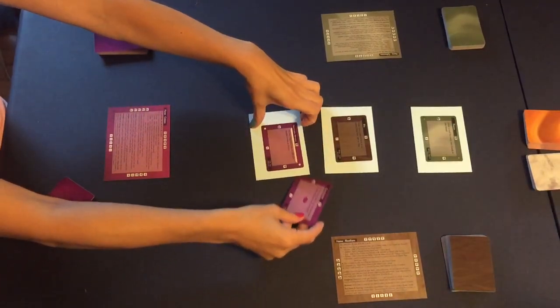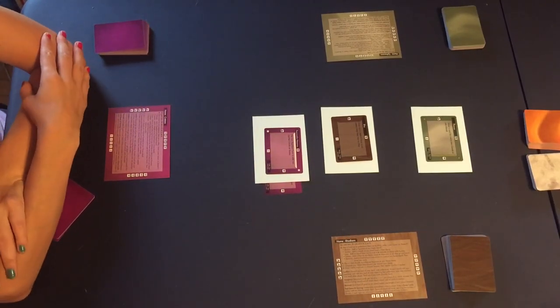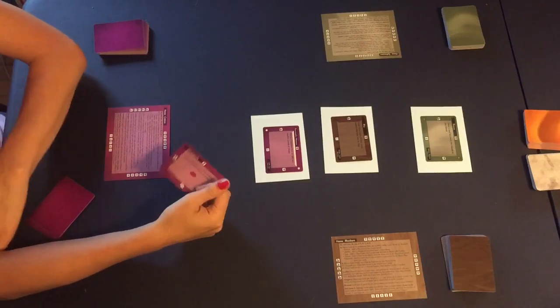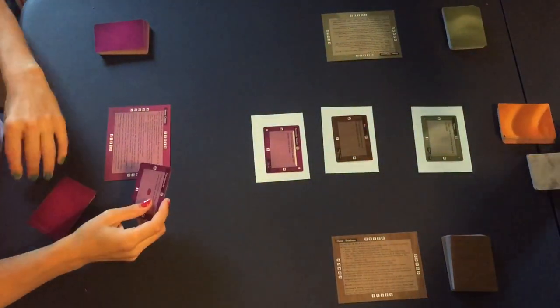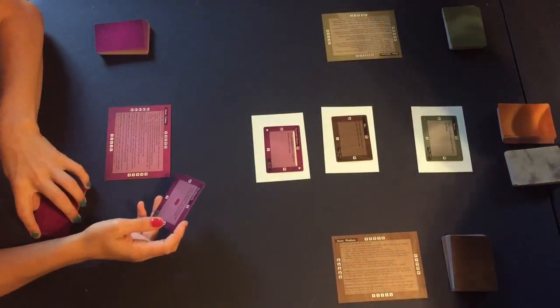Goods, on the other hand, are different. A card over here is not anyone's good. Instead, this is a die good because it's a purple card. The other types of goods are timber goods, electrum goods, bronze goods, and marble goods. The goods don't belong to anyone — we're competing to get them back to our home, but while they're out on the table, they belong to whoever can grab them.